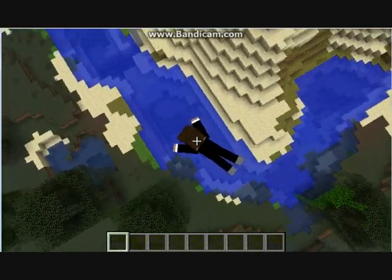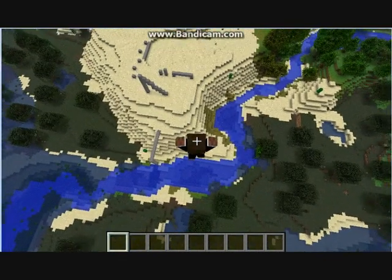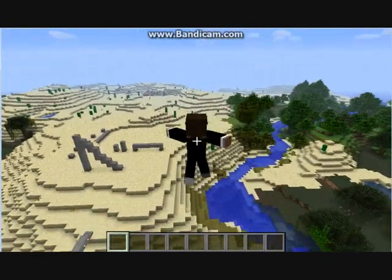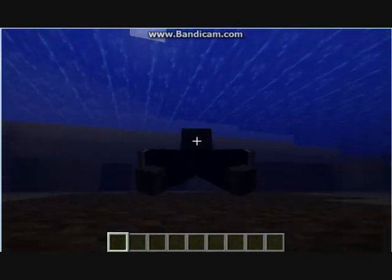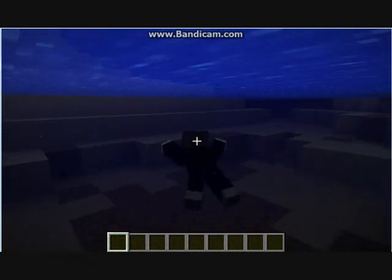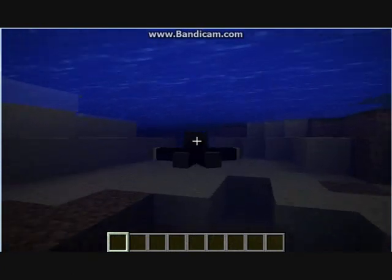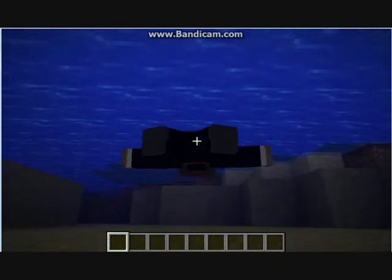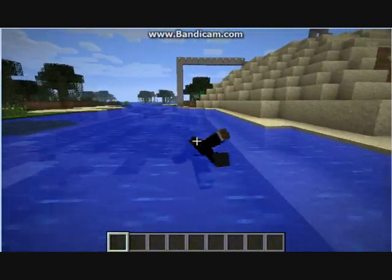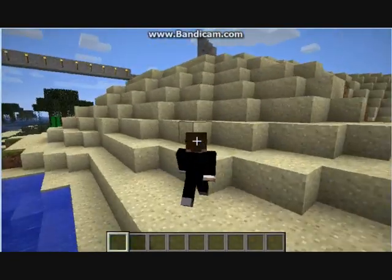That leads straight into the next addition — the falling animation. And that lands into the new swimming animation, which is the same kind of aspect as the flying one: wherever you look, it goes. If you hold spacebar on the surface, you go into a front crawl and swim a lot. So that's that.